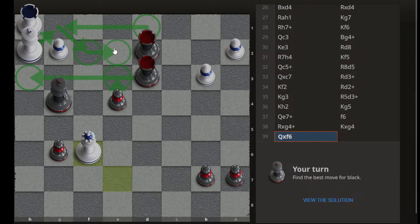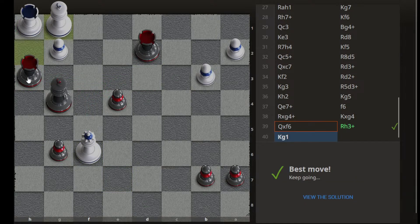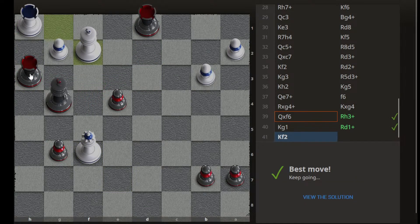King will move here — no, we can't go with this, it's defended by this pawn. So possibly we can only win a rook in this position.